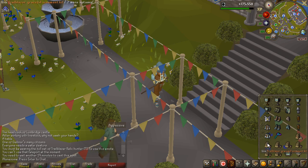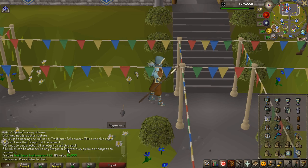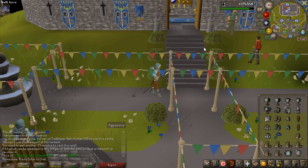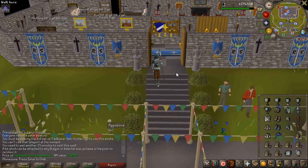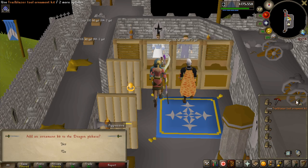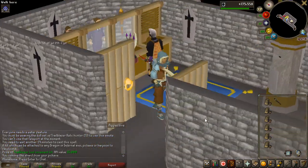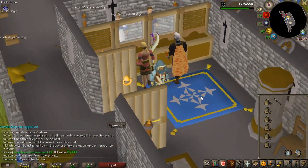Now we have the tool ornament kits, which are very nice. You put these on an infernal axe, pickaxe, or harpoon to recolor it into the Tradeblazer version. I only bought one, so I'm going to put it on my dragon pickaxe — and there we go, we have the Tradeblazer-themed dragon pickaxe. I really like that.